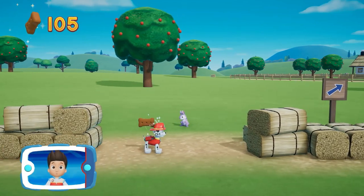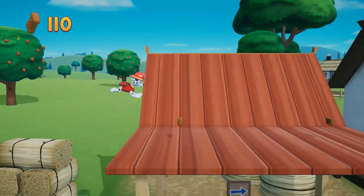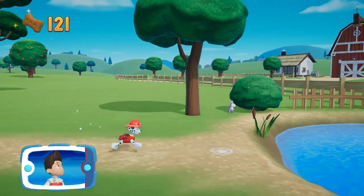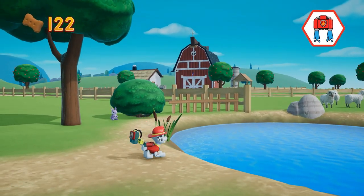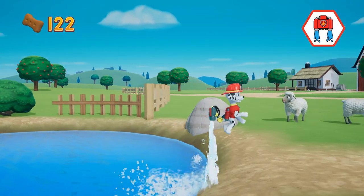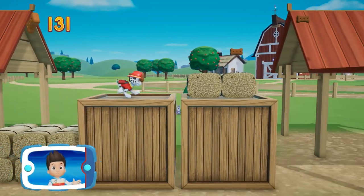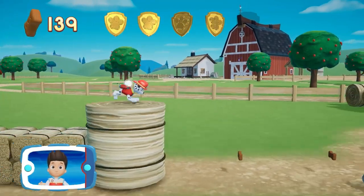Great job! We're almost there! Find and collect all the pup treats that you can! You got the pup treats! Pick the pup ability that you need to use! Perfect! Look, there's a golden paw print nearby! You found a golden paw print! See if you can find them all!